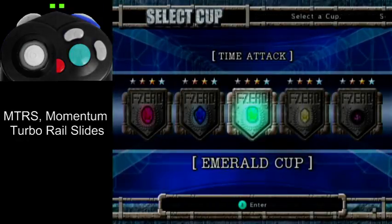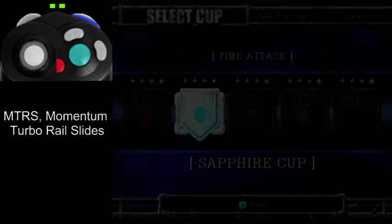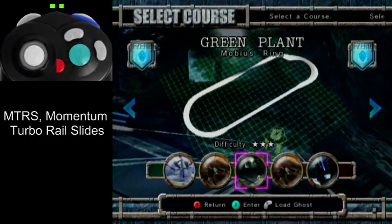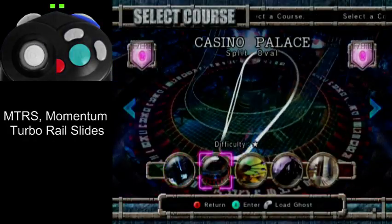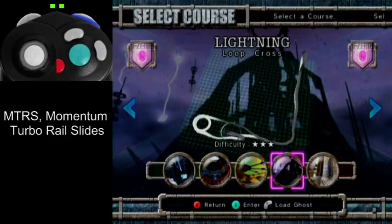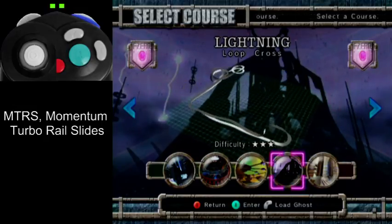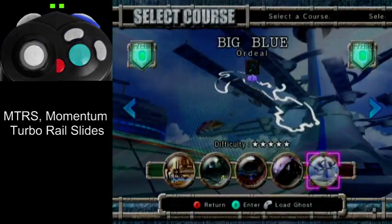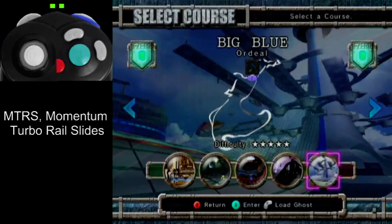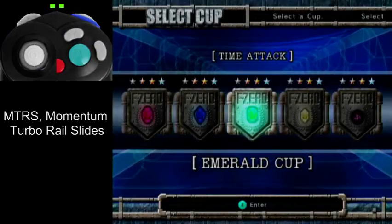Generally, the only time you want to do an MTRS in the middle of the track rather than at the end is if there's a long straight section that's easy to exit from, like Mobius Ring, or if you can do it during the middle of a turn without it screwing you up, like on Loop Cross. You can kind of do it at the start of the tunnel, but it's not that useful. There are minor uses for that, but it's tricky — generally you'll only want to be doing this at the end of the track.